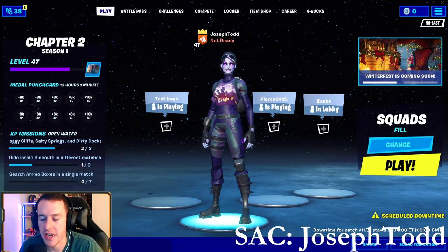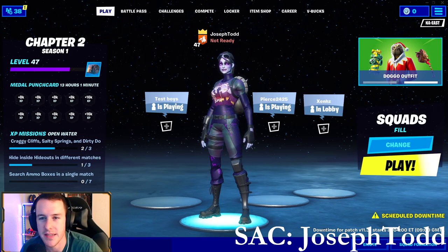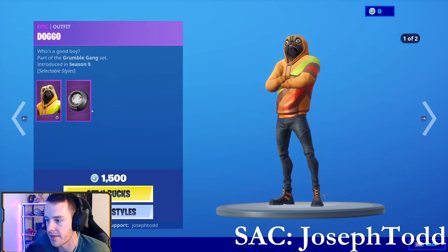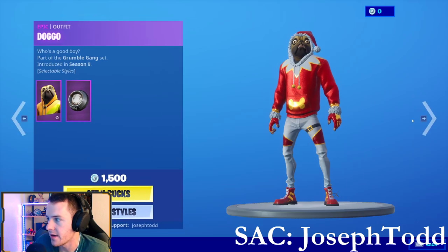What's up guys, welcome to the video. We're going to be checking out the item shop for December 17th, 2019 — that is today. Let's check out the old item shop real quick before we get into it, because we got about a minute left. We got Doggo, and it had a new skin style on it, which was pretty cool.